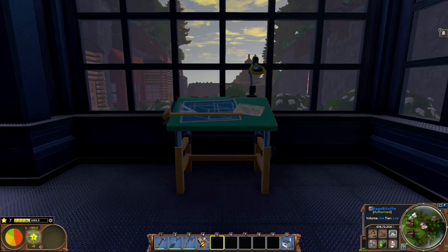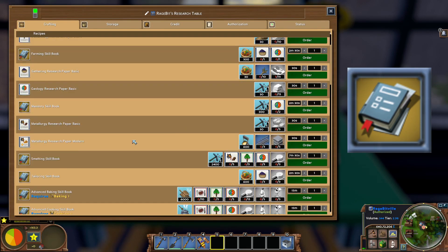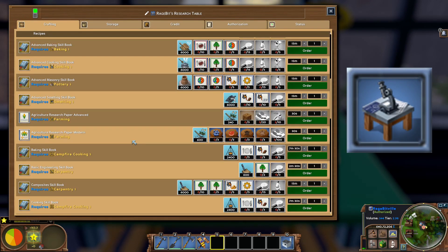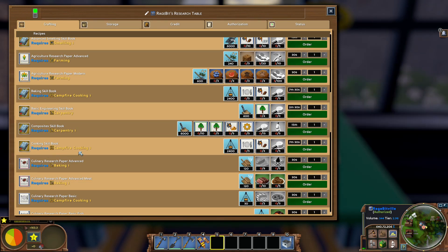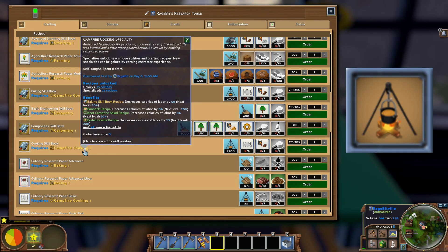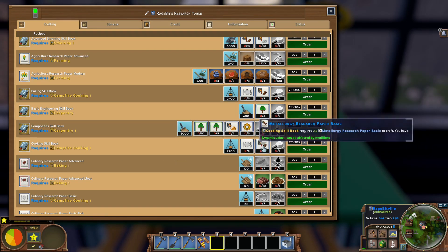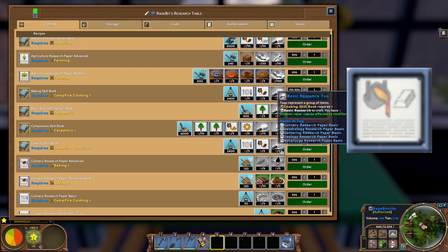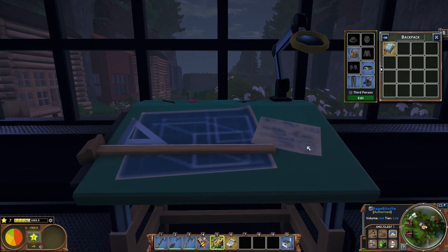Every good cook needs a good cookbook, and in this case it's the cooking skill book. But you've got to research it first on the research table. It requires labour and culinary papers that only a campfire cook can make, so you're either going to have to be one yourself or make friends with one pretty quickly. The metallurgy and other basic papers you can make yourself — it's just the culinary ones that you really need the campfire cook for.